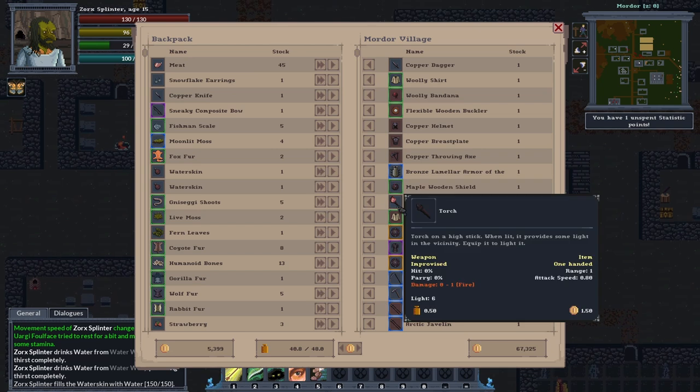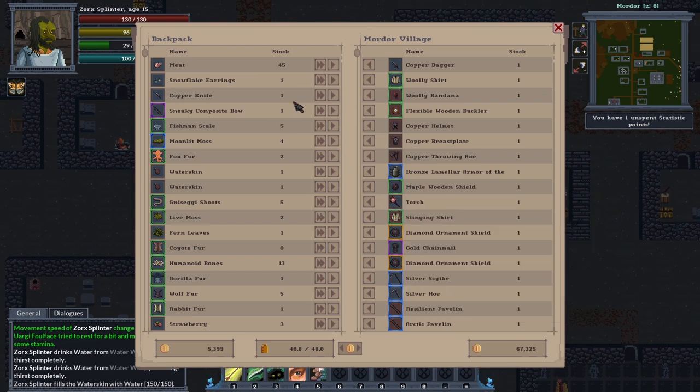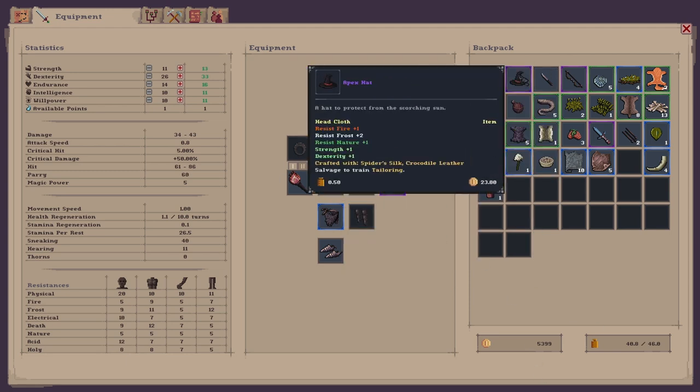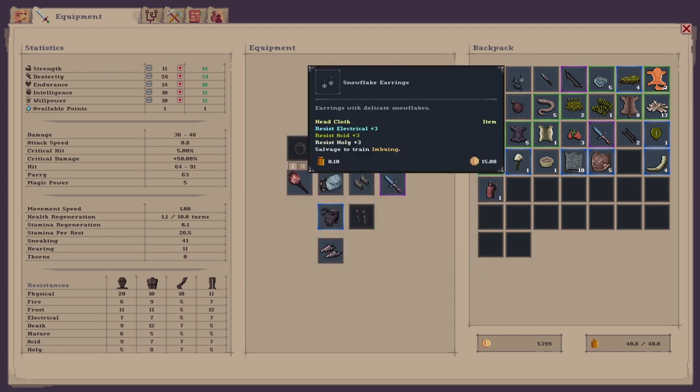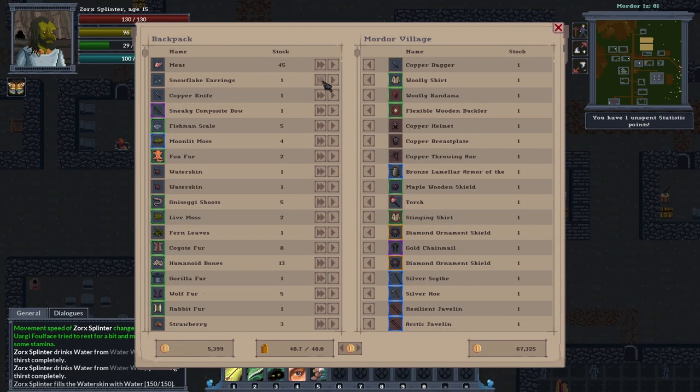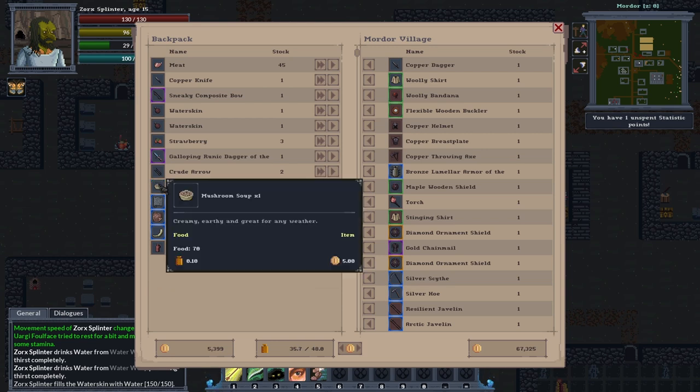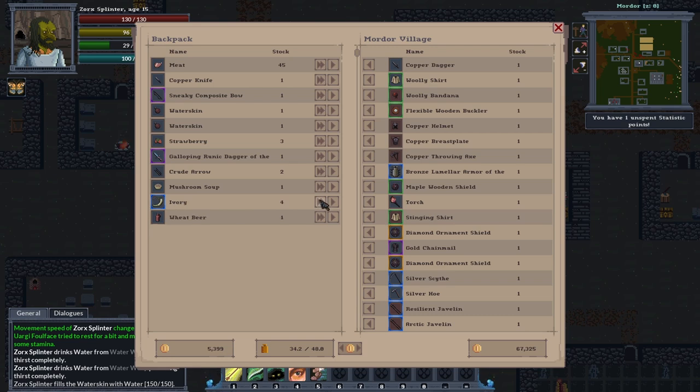Let's put the rest of this stuff in the stash. I want to keep the meat. Snowflake earrings, I don't even know where I got them — this one is electrical, the apex hat's better. We'll get rid of them. We'll keep the copper knife. Fishman scales can go in, moolet moss, fox fur — get rid of all this, get rid of the fur bones, strawberries — I'll keep the strawberries. Keep the arrows, get rid of the leather and the active flowers. Mushroom soup — I'll keep that. Elephant leather, hyena leather, ivory, and the wheat beer — I'll keep the wheat beer.